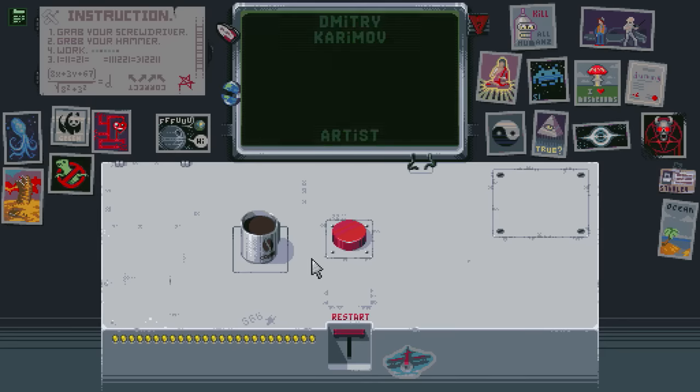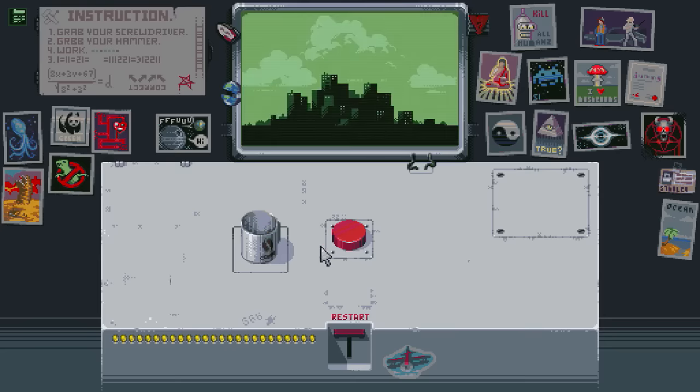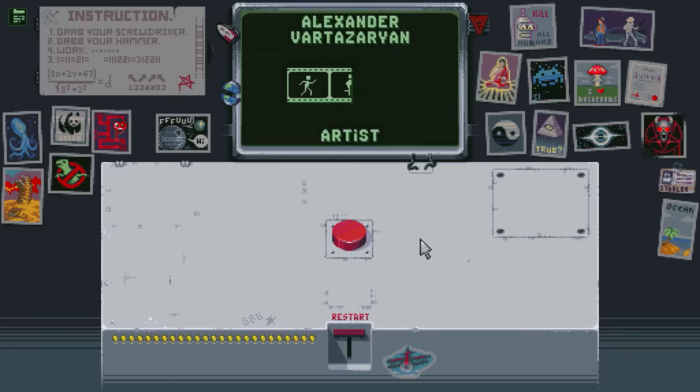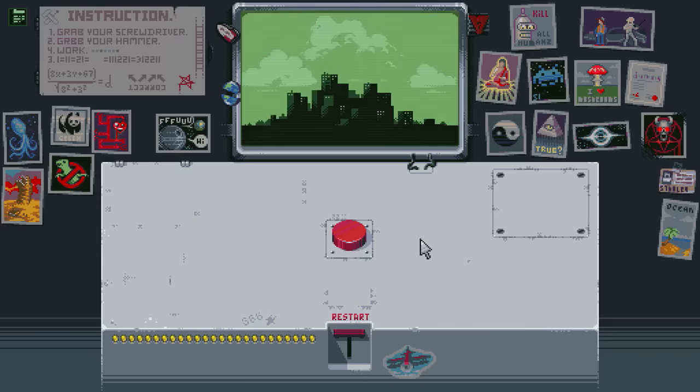So, ladies and gentlemen, this has been the full guide to get every single ending in Please Don't Touch Anything. Granted, I touched everything, but that's how you're going to be able to get all 25 endings. This might not have been different from any other Let's Play that I do, but I just wanted to label this one as a guide to showcase to anybody who was having trouble how to achieve nearly everything in this game. They'll be in timestamps in the description below if you guys need to look for a specific ending. Thank you all for watching, and I'll see you guys for whatever the hell I plan to do next. I love you all!